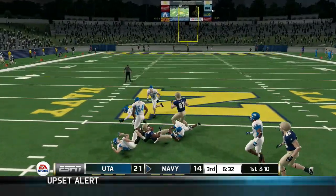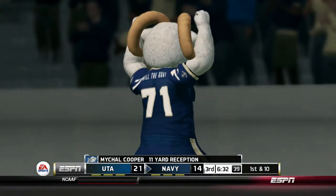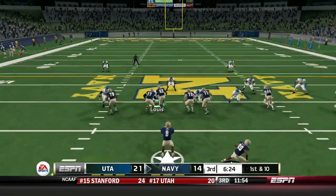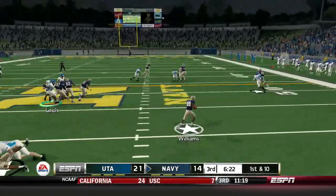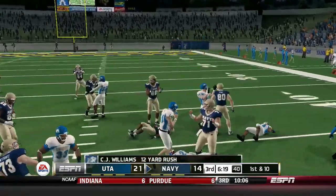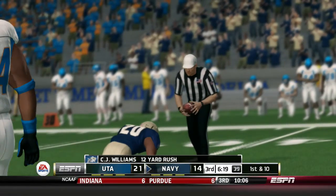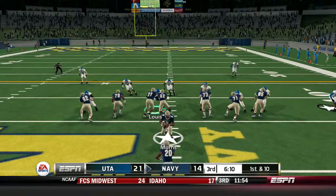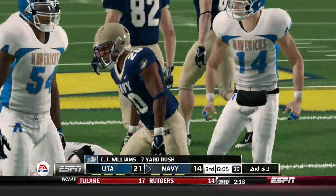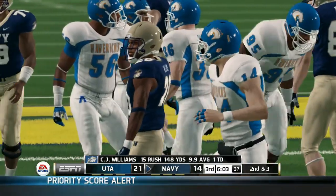They get him. What a freaking play over the middle — their mascot's going berserk. They're running that option and Zach Thornton just got bulldozed. Another seven yards for CJ Williams.